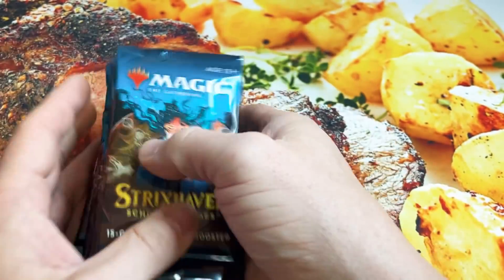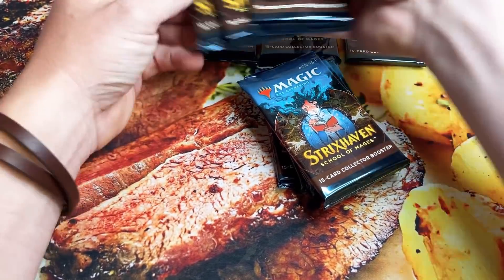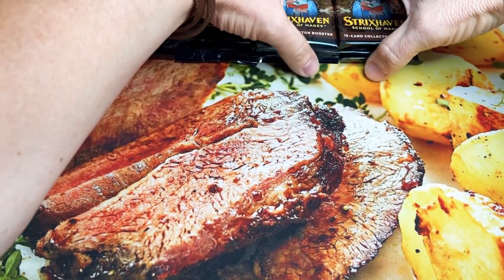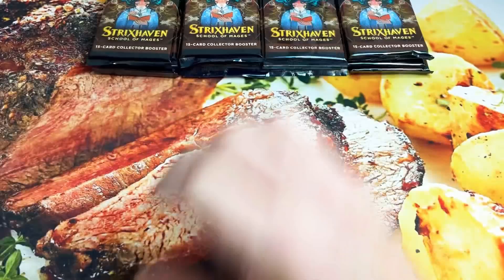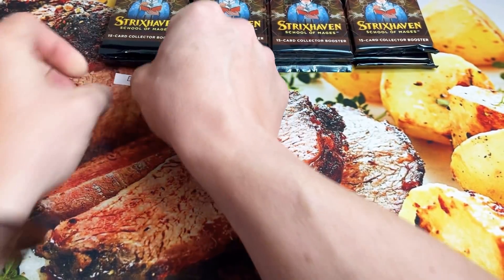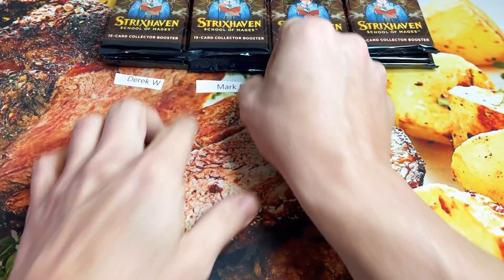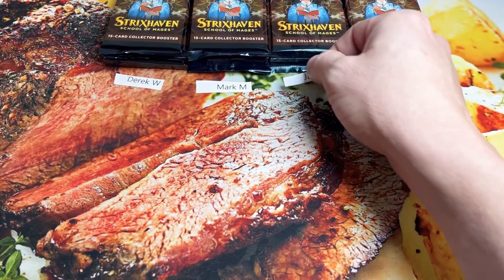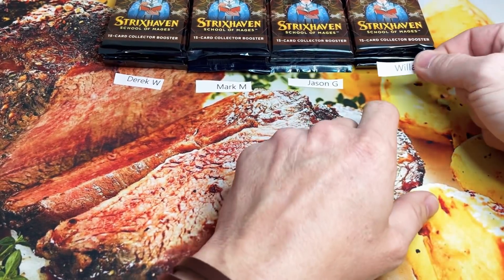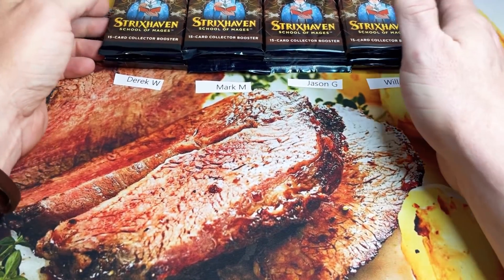Let me shuffle these up just a little bit more. We'll get everything spread out and get the participants stickered up. I've pre-randomized the spots. The way this works: we'll open these packs, and whoever has the highest converted mana cost and the lowest converted mana cost — or mana value in today's terminology — will go home with an extra collector pack opened for them. We have Derek, Mark, Jason, and William.